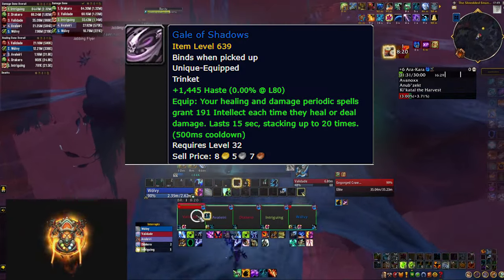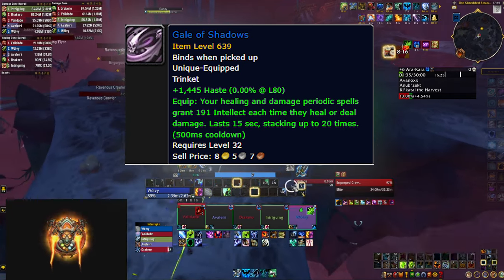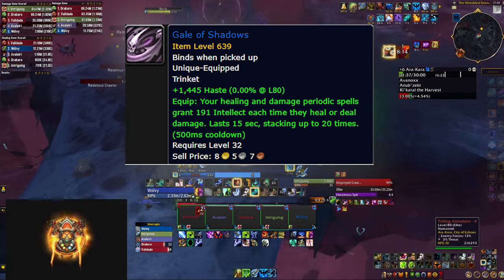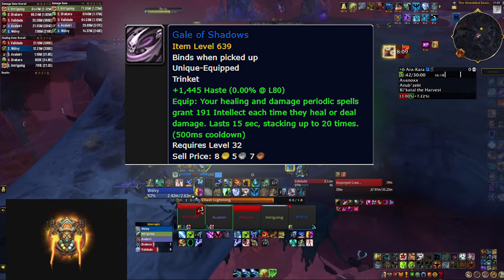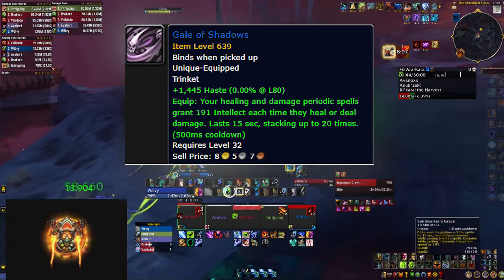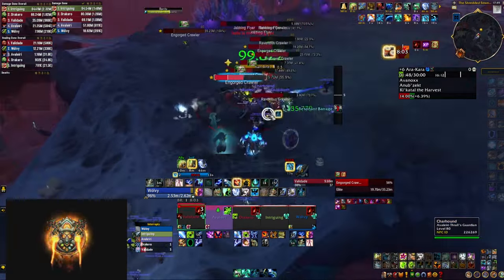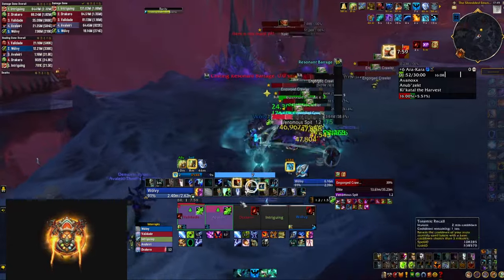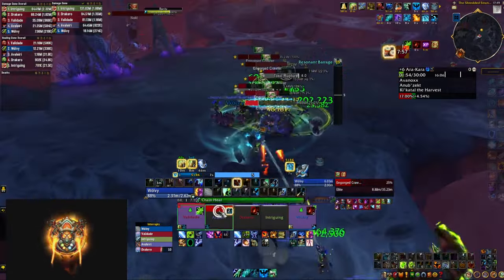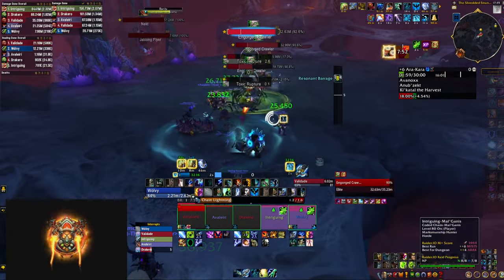The other great trinket is called Gale of Shadows and it comes from Grim Batol. This one gives you haste and you cannot change that, but every time you deal damage or heal, you get a stack of primary stat, and those stacks pile up quite quickly. This is a very good trinket if you like haste or if you're a melee healer — in fact, I think it's the best performing trinket for Holy Paladin and Fistweaver. But even if you're playing a caster healer, it's probably in your top 3 or 4.